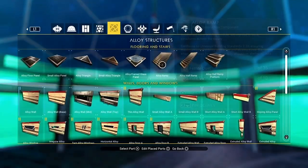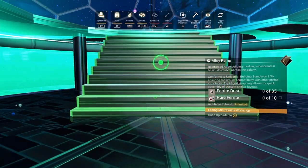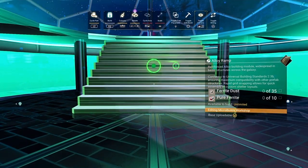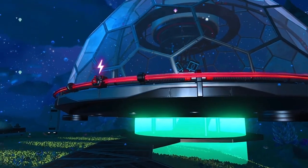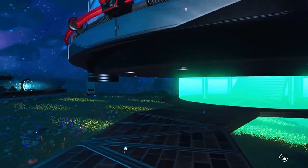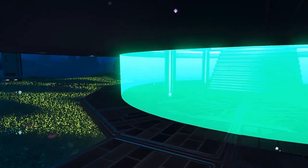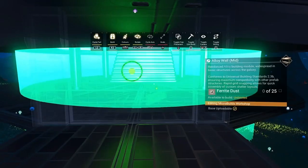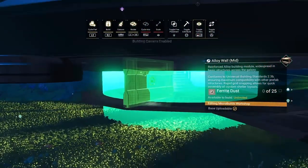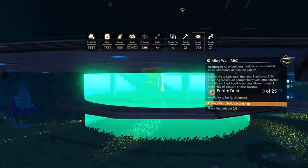We can use that square in front of us to attach these stairs to it, and once we've attached these stairs we're going to be able to use this as our entrance and build up around it. As we come along here, all we're going to do is grab some walls, go around the entire outside, and close it off with walls. Then we're going to do underneath as well to close it off and make it look like it's coming out of the ground.